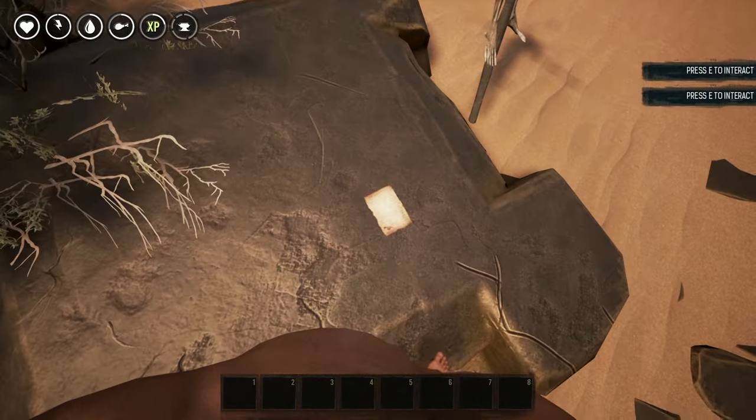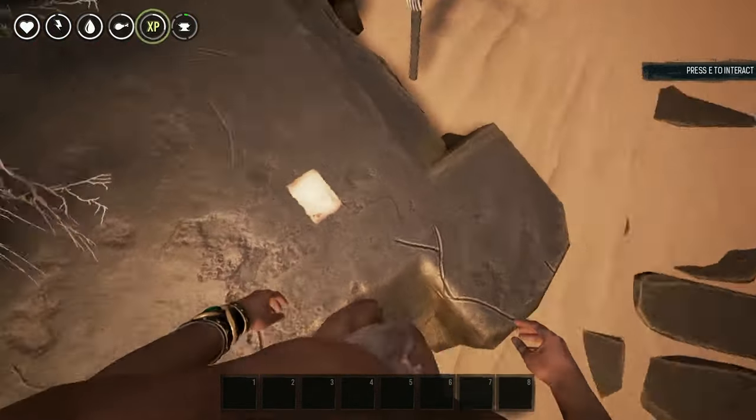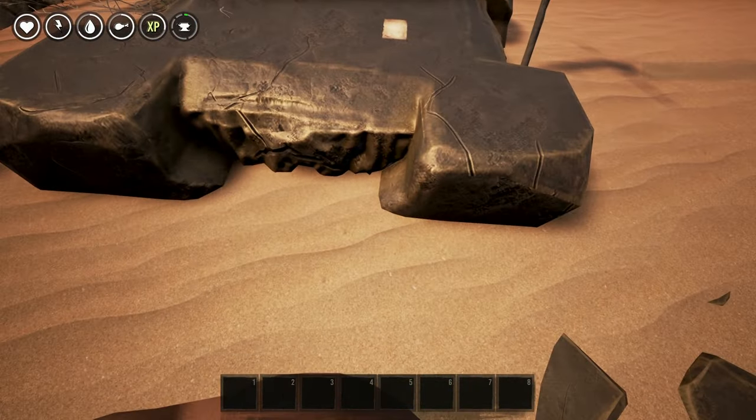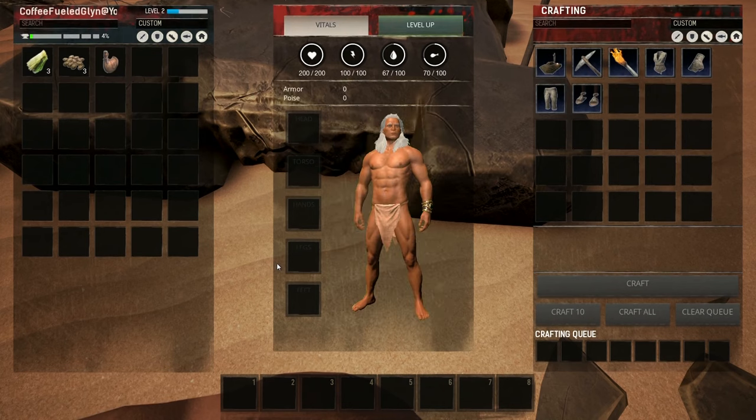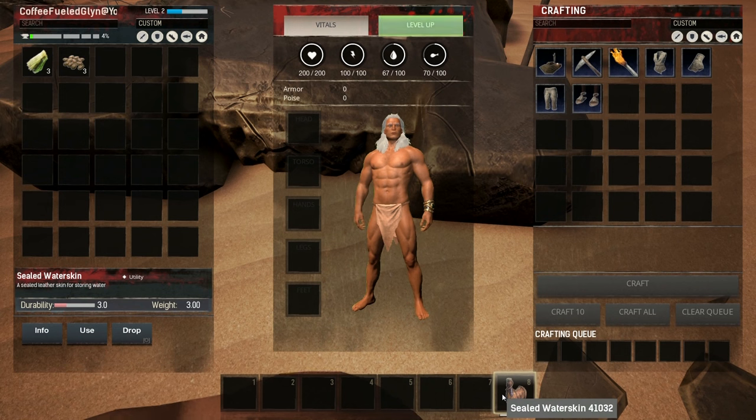If you don't pick up the water skin it's going to become very difficult very quickly. If you read the note it will talk you through everything. Go into your inventory and equip your water skin into one of your slots so you can use it as soon as you need to.